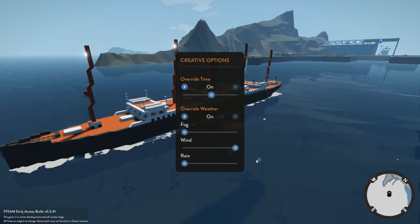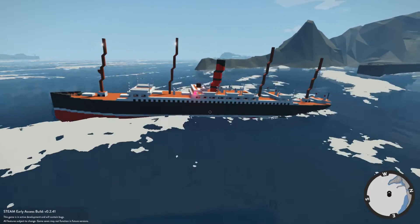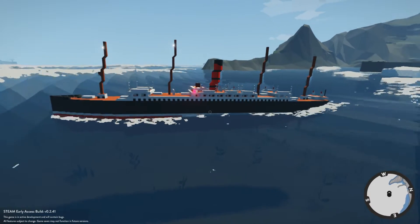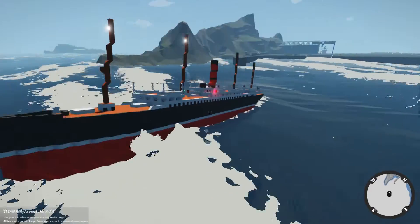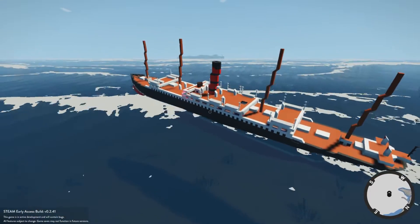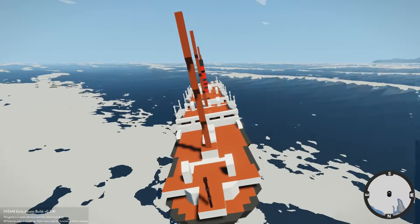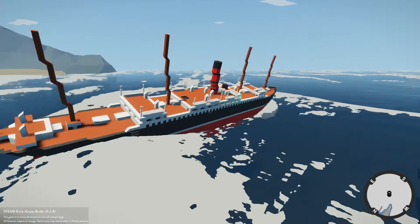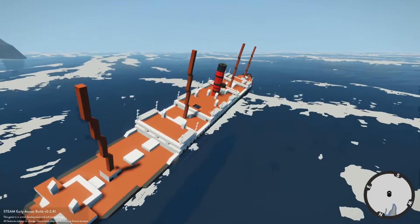Let's go ahead and turn them on. Here we go, go full speed! I love the waves in this game, they are so good. They're much bigger than the actual ship, but let's see if it can get over them — see how it handles, if we can turn and stuff. I am getting pushed around a little bit by the waves, but we are breaking through them, so it's not actually going that bad.